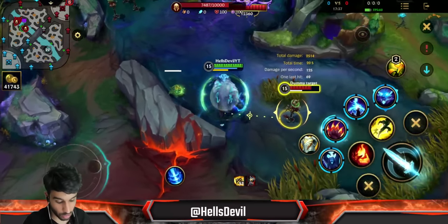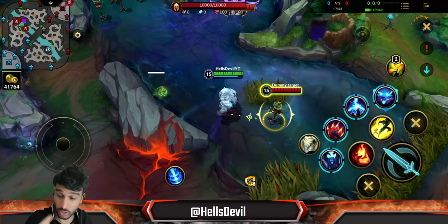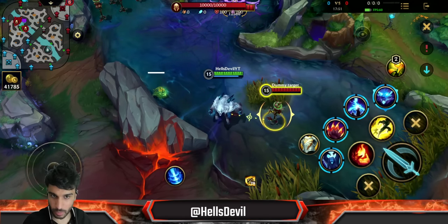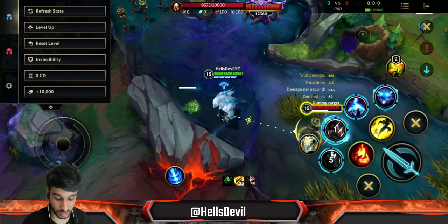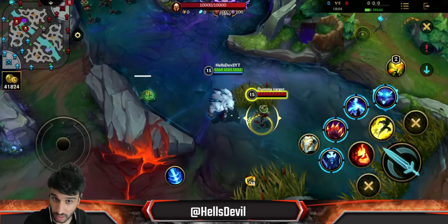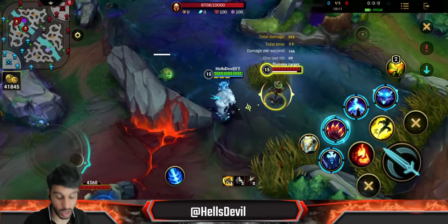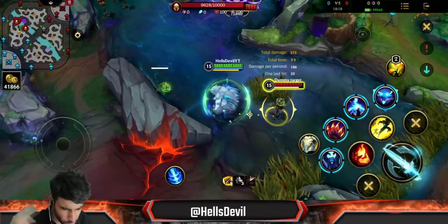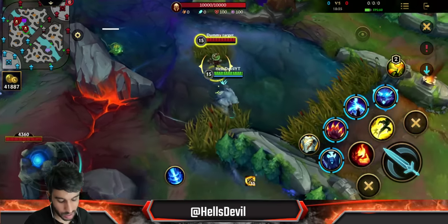To summarize the combos: maximum damage combo is basic attack → second ability → basic attack → first ability → basic attack. If you want to make sure you keep the enemy close, do basic attack → first ability → basic attack → second ability → basic attack. For maximum burst while keeping the enemy close, do basic attack → first ability → second ability → basic attack. Note that the first ability resets your basic attack but doesn't reduce the cooldown of your next attack, so you have to wait the full duration afterward.